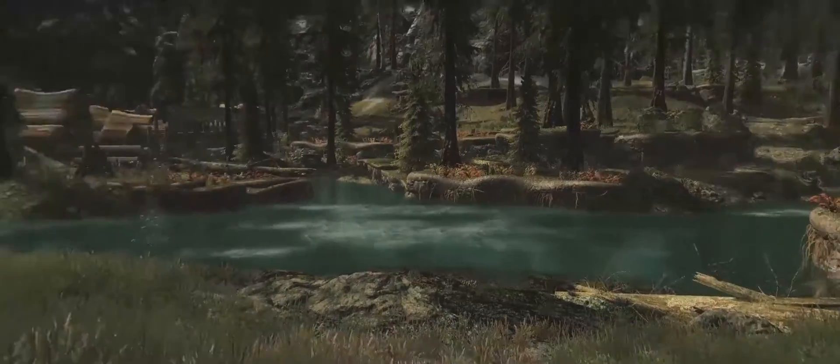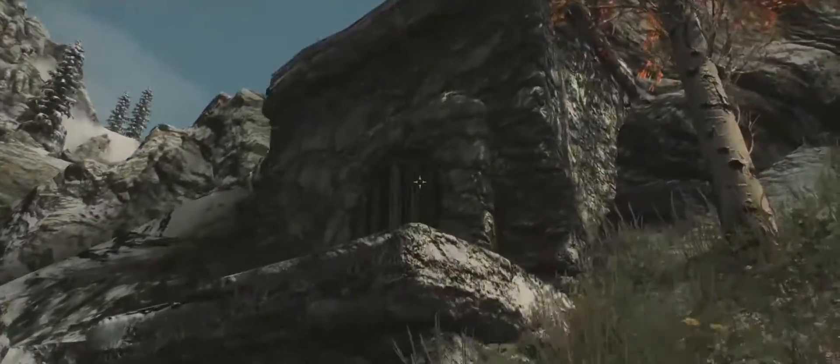Just outside Riverwood is the Black Hand Repository, which is marked on the map by the cave symbol, so we're going to go on inside and have a look.